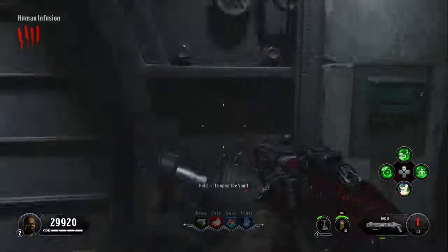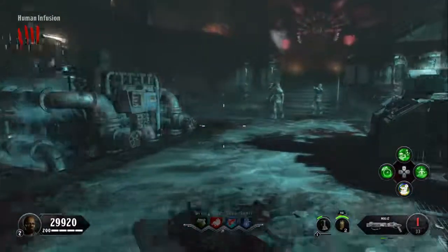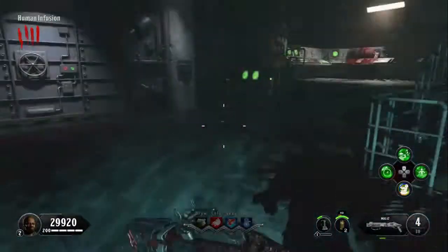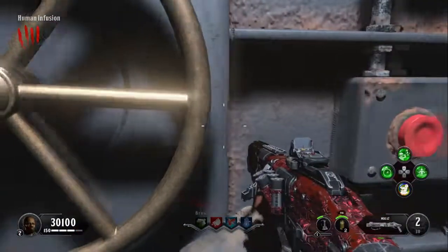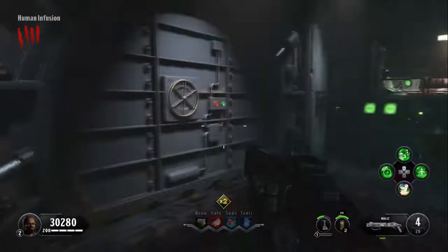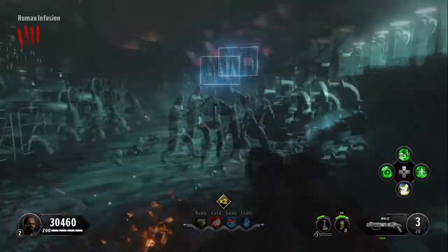Now that you've put both in, you're going to want to open the vault. But before you open the vault, make sure you have enough ammo — maybe a shield. This lockdown isn't too hard, but it is still a lockdown, so I'd say prepare for it. Once you're ready, go ahead and open the vault. Tons and tons of zombies are going to spawn, and this door is going to slowly go down. Once it's all the way down, you're going to be able to collect Samantha's music box.